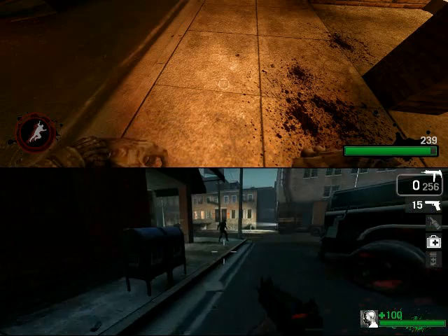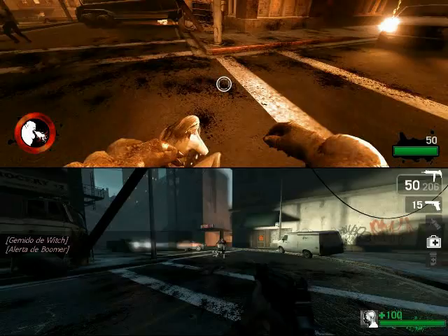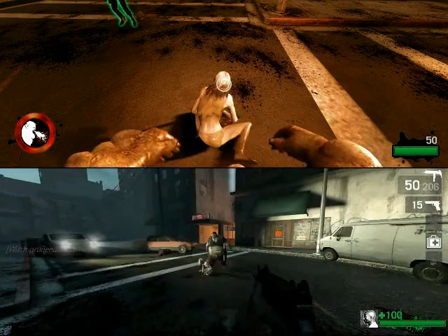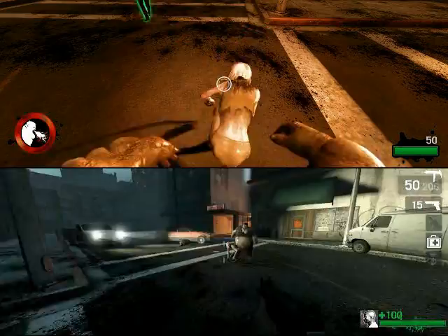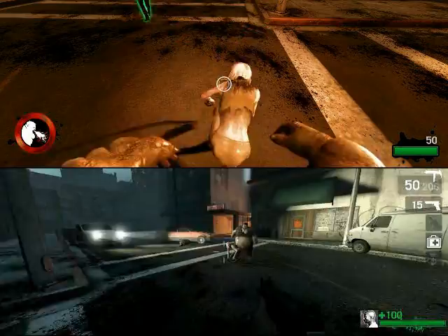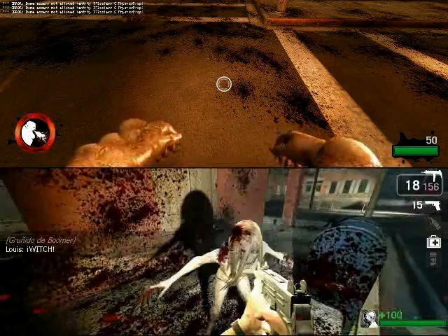Now the hunter does this, but what about other special infected? Let's try with the boomer — something really similar but with the boomer this time. I approach the witch and attack with a melee attack from the boomer. She is really pissed — as you can see she stands up really mad. But why didn't she come after me? Because I got away in time. I got her attention but escaped in time. If I stay in her attention range while the boomer attacks her, I'm going to get attacked by the witch — and that really works.